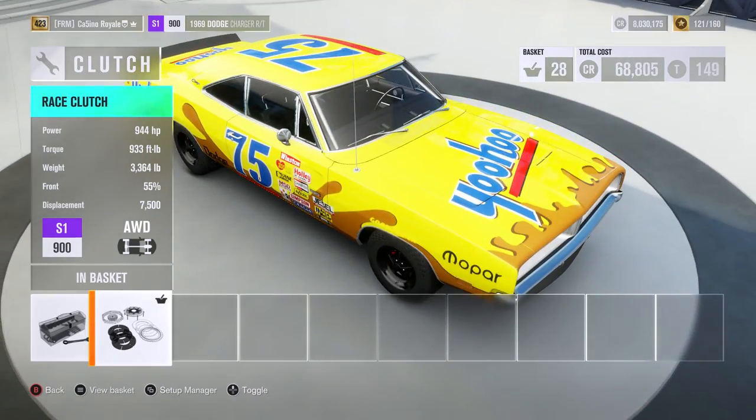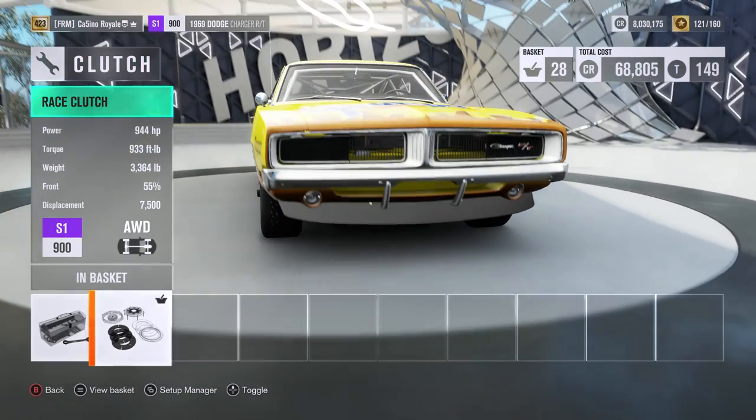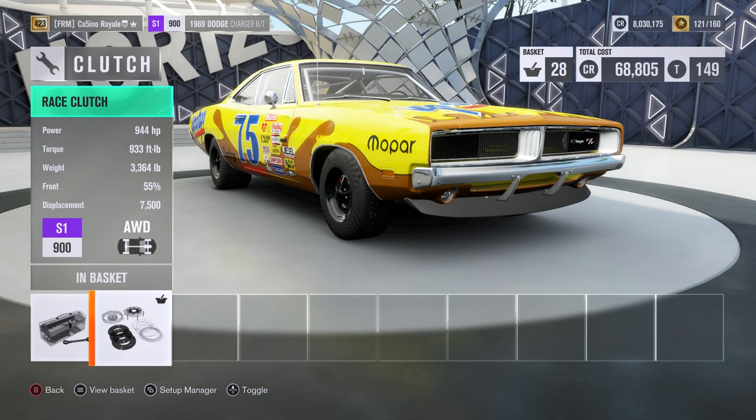We have got aero - I'm glad I remembered about the aero, I got distracted by power and grip. We have got our Charger ready to go: 944 horsepower, 933 torque, running on massive tyres. It's heavy at 3,300 pounds, but it's not as heavy as the Transit and has bigger tyres, so maybe we can have less horrible understeer through the corners. Maybe we can challenge the Delta.